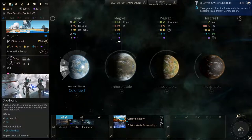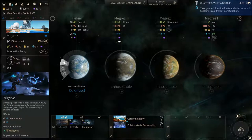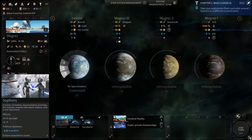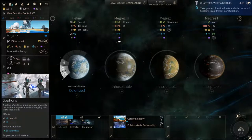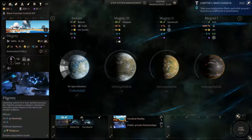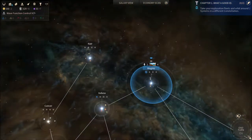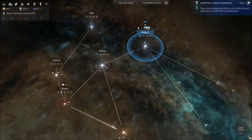If we take a look at the population, we have one Pilgrim population which has a religious political opinion, and we have two Sofans with scientific political opinion. All of them contribute with science, so that's nice in a way. Let's just keep going here until we find something interesting.